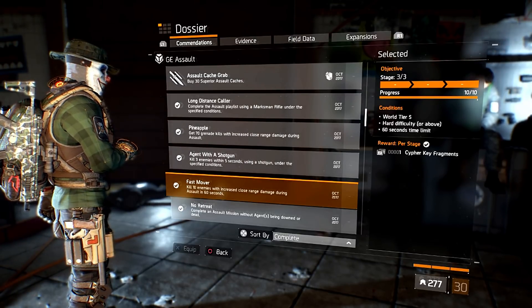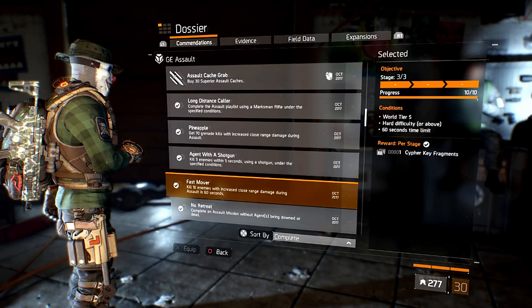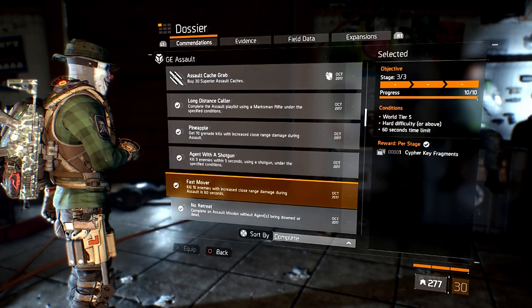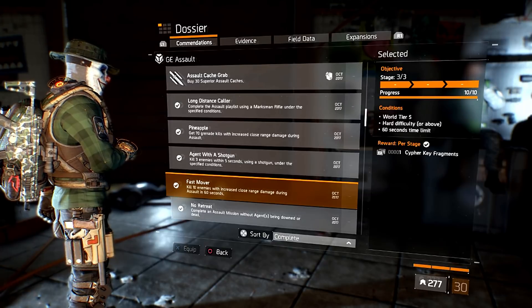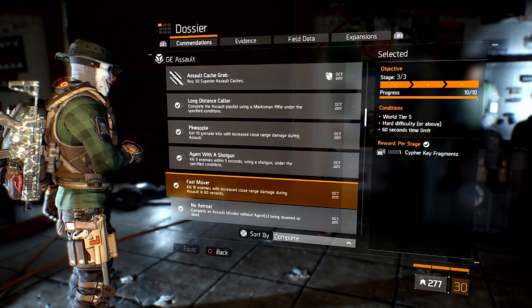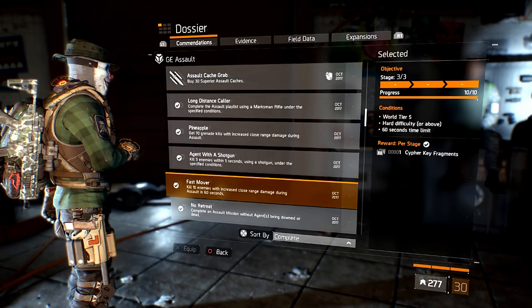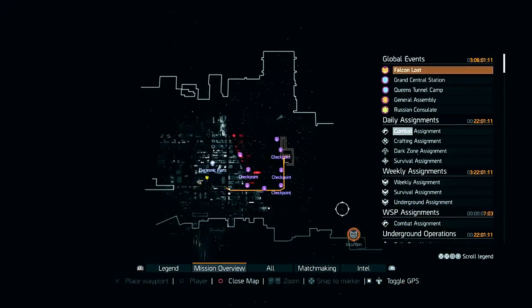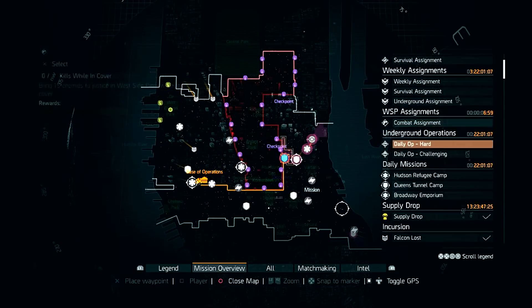I've already got this commendation so you won't see it pop, but I will put the time on screen when I do it - it's well within 60 seconds. I only need to kill 10, it's going to be on world tier 5, hard difficulty, with a 60 second time limit, and I'm going to use Grand Central Station. I don't think it matters what mission you choose - you don't have to do it on a modifier, so you can do it on any mission.